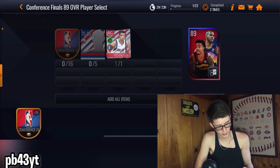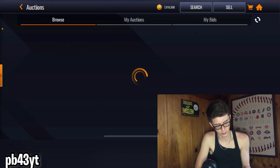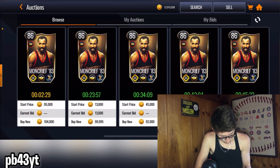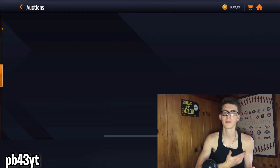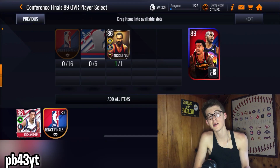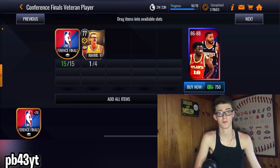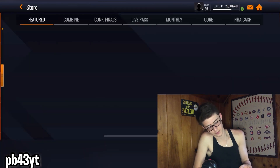Like yesterday, what I did is I threw in an 86 overall Sydney Moncrieff. Let me show you guys real quick — I don't care about coins right now. Let me just buy a Sydney Moncrieff real quick, 64k. Say you pulled them out of the monthly master packs — you can go over here and throw in your Sydney Moncrieff instead of throwing in a playoff player. So you can save your playoff player, or you don't even have to try to get a playoff player.